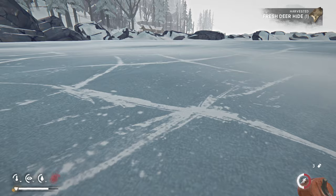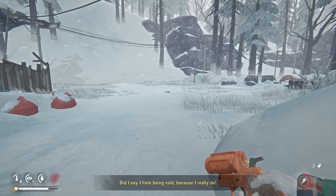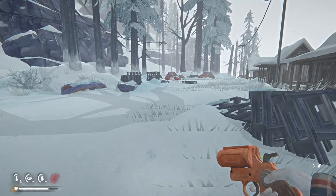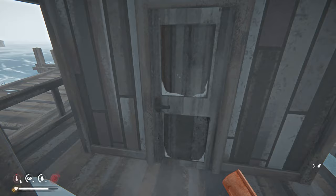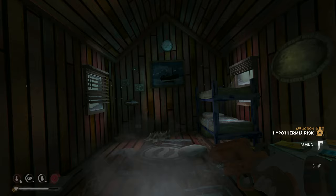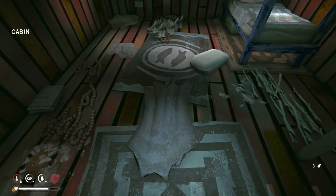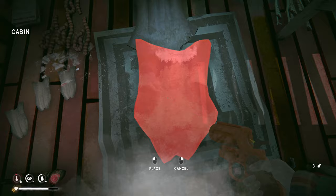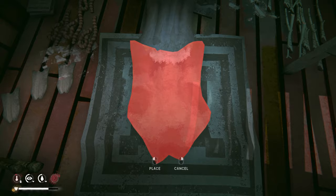I want to get this hide curing before we grab anything else. Let's head back in. I think I can get up this way. Let me check what I'm carrying — I dropped some leather by mistake. There we go, deer hide — that's what I wanted. Floating deer hide! We'll warm up back inside. I might go out and do the arrows because I think if I get behind the shed where the workbench is I can be sheltered from the wind.